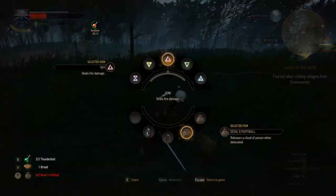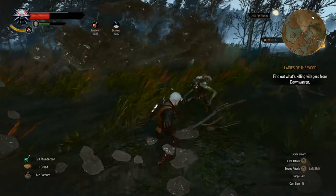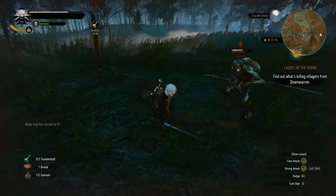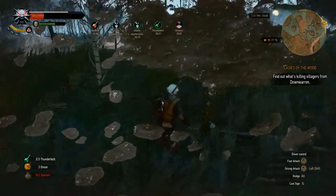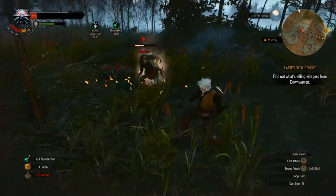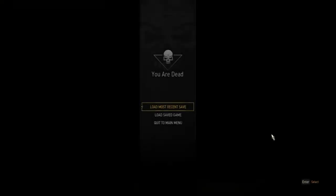It's highly likely that I will die. And I'm dead. Well, that was a guide on how to kill a water hag — but how not to kill a different kind of hag that you've mistaken for a water hag, that's level 20 and you're just level 9 and it kills you and you die.